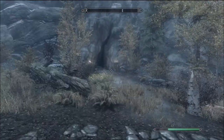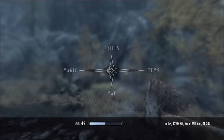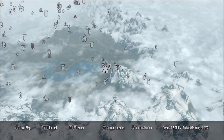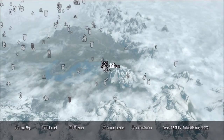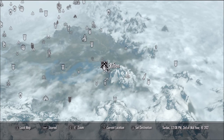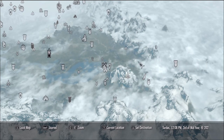Unfortunately, this location — how you actually get to Fort Dawnguard — is not marked on the map. But before I get into that, if you're above level 10, just go into any major city and a man named Durrock will approach you. He will tell you about Dawnguard, try to recruit you, and he'll mark the location on your map.